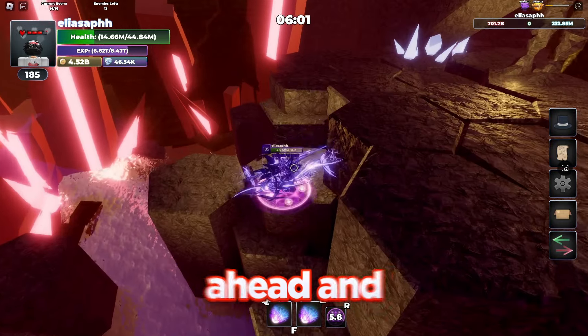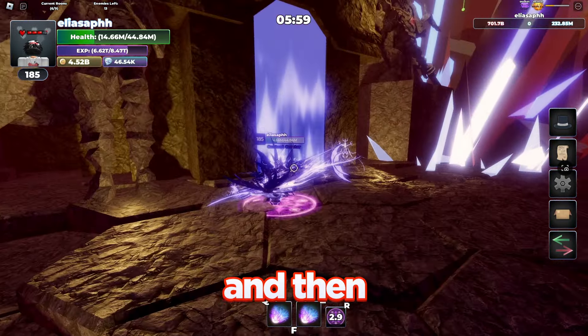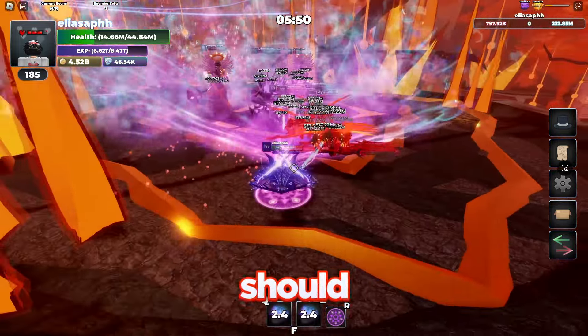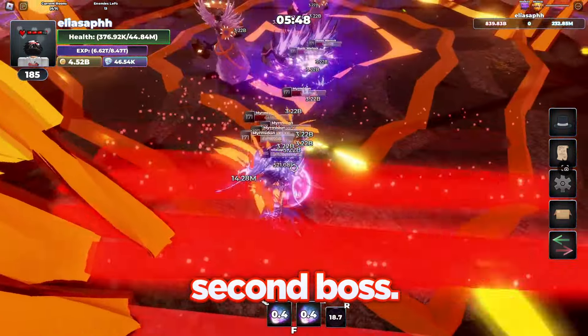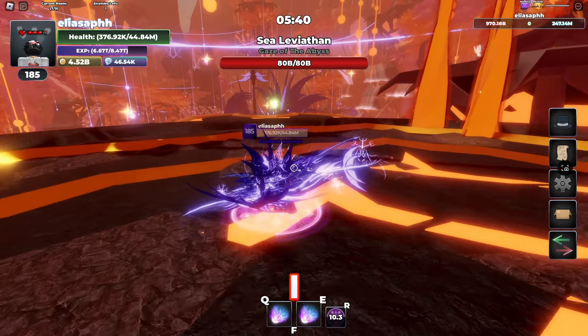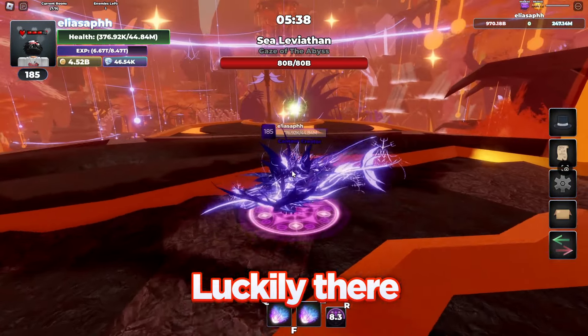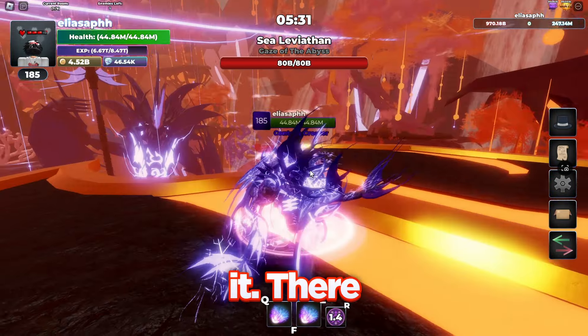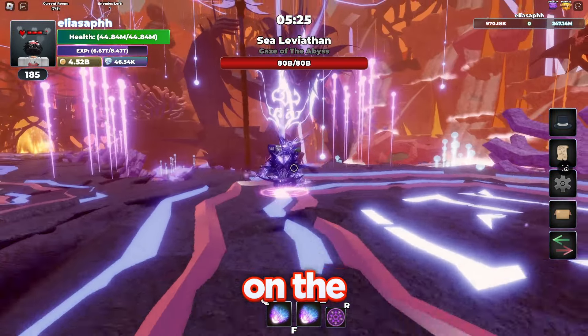We're already on the parkour part. Let me just go ahead and quickly jump up these little rocks and then go through this portal to the next dimension of this entire map. This should be the last group of mobs before the second boss. I just realized I am super low right now, but luckily there is a little heal orb I can collect. There we go — now I'm full health. We're on the second boss now.